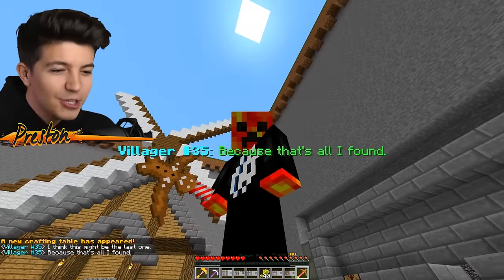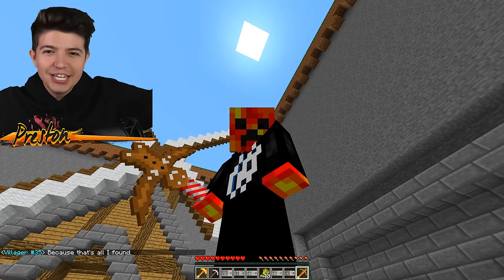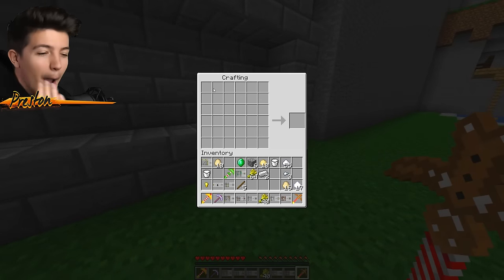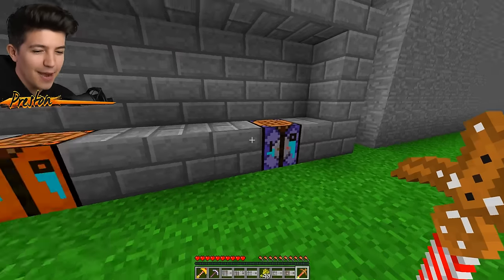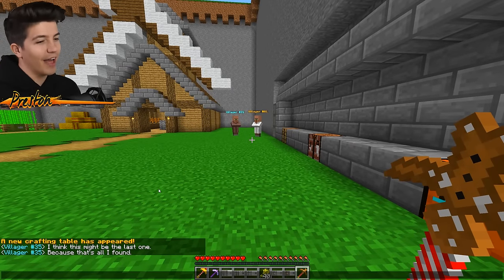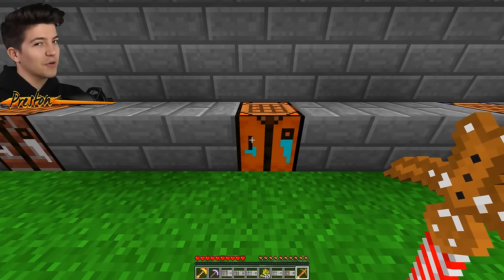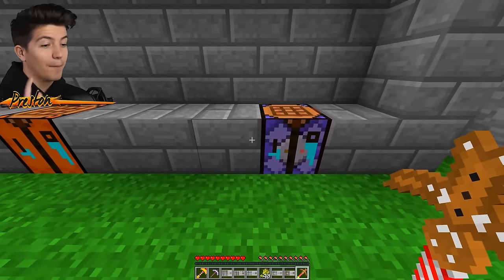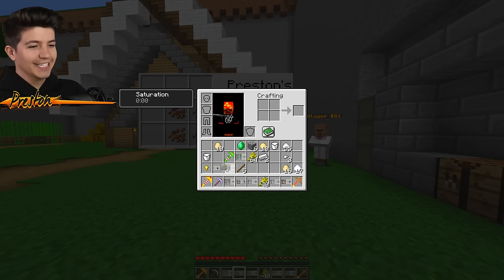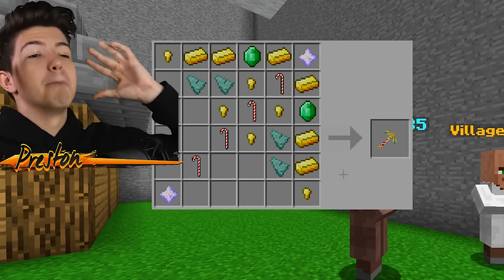And now we have a 6x6 crafting table that just opened up. Villager35 says, 'I think this might be the last one because that's all I found.' Orange is my favorite color, but the purple one looks kind of like a command block, so it's dope. Holy moly, ladies and gentlemen - the million dollar recipe is here, and it is mind-blowing.